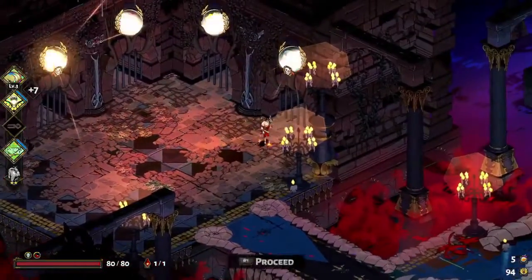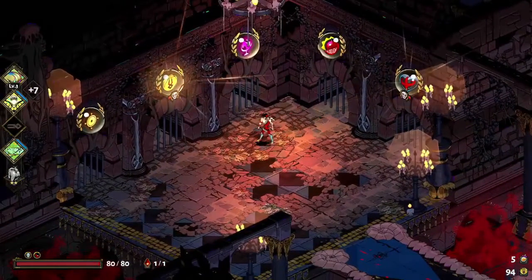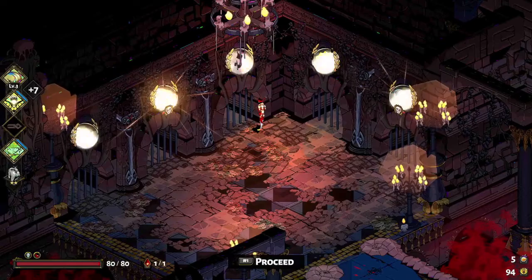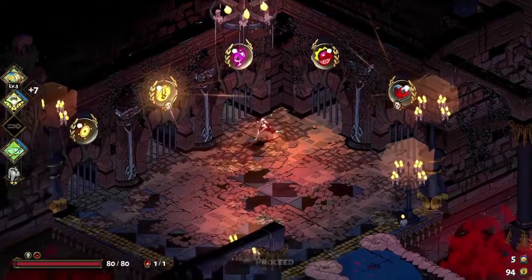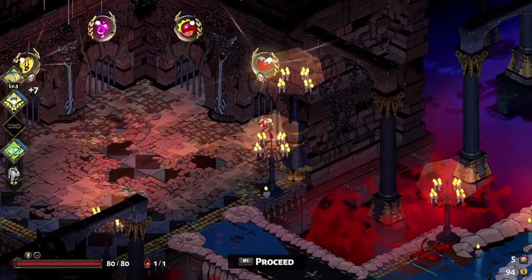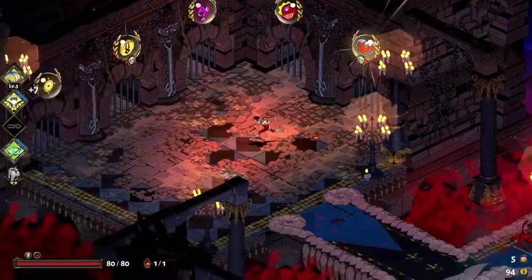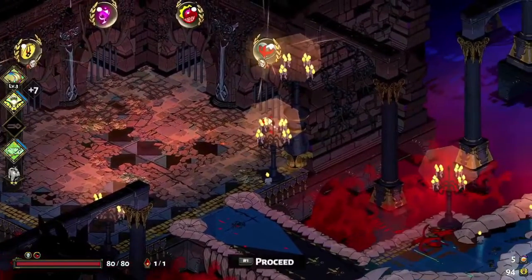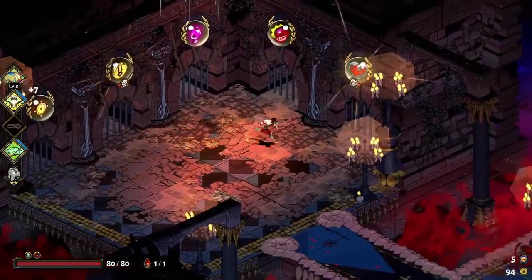You also have two mini-boss tunnels and three regular ones. The way these work is very small rooms — four or five of them in a row — culminating in one big room with several armored enemies for a standard tunnel, or a mini-boss room for the mini-boss tunnels. In my opinion, the mini-boss tunnels are actually easier. One of them is going to end in a fountain and a Sator sack — that's the one we're looking for — and it will never be the first one.